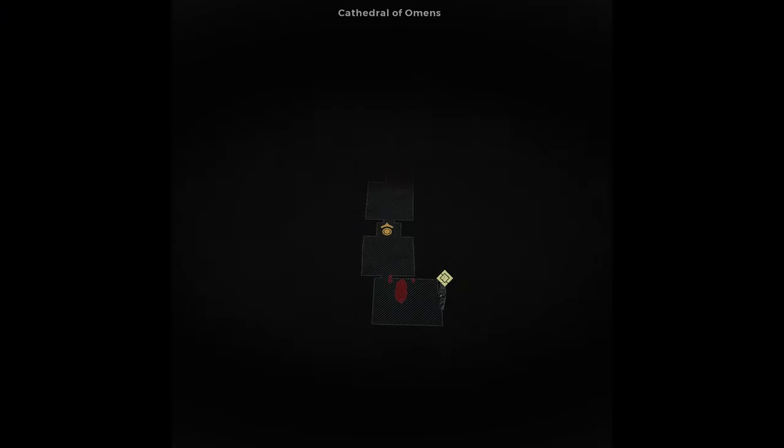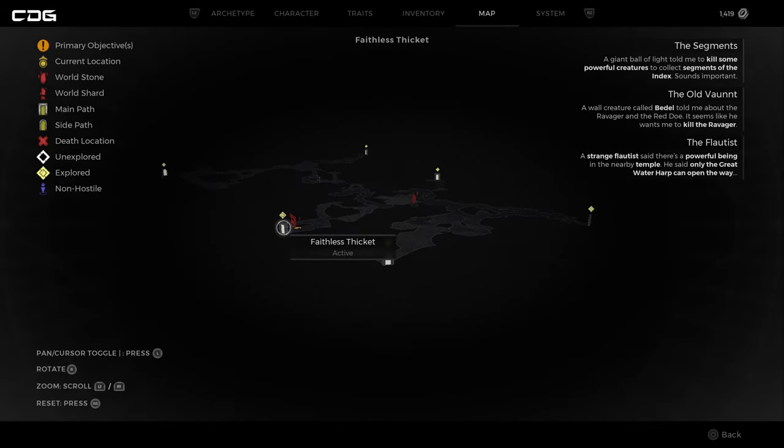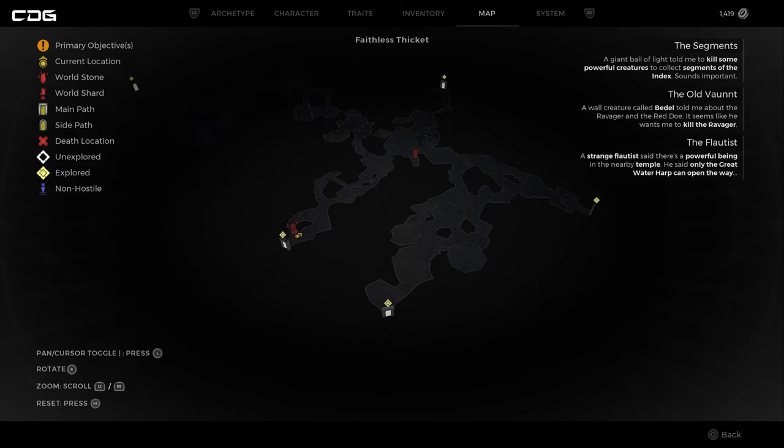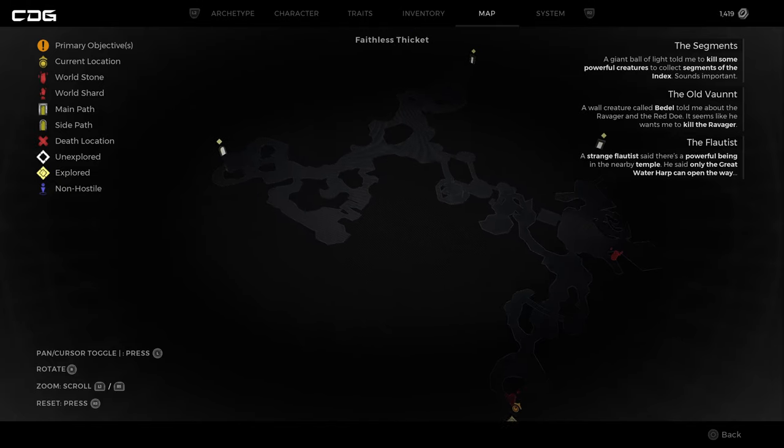This can be found in the Cathedral of Omens, which is part of the Yeisha area of the world map. To get there you're going to have to go through the Faithless Thicket — it's up on the left-hand side from that entrance, right up to the Cathedral of Omens in the corner. You're going to have quite a few different levels to go through before you reach this area, so it's just a matter of playing through and exploring until you uncover this doorway.